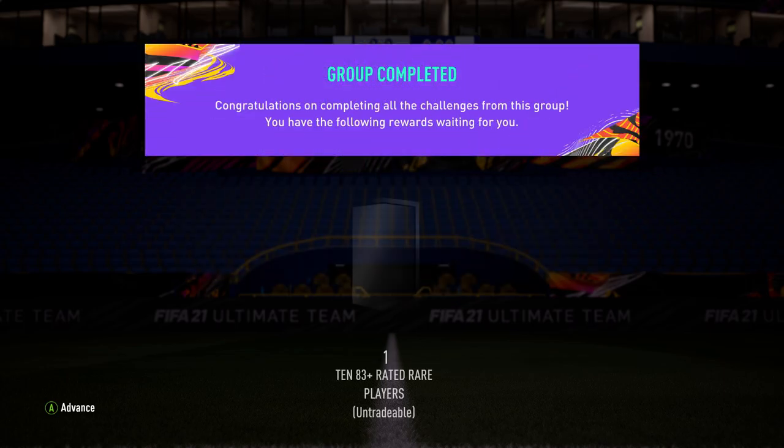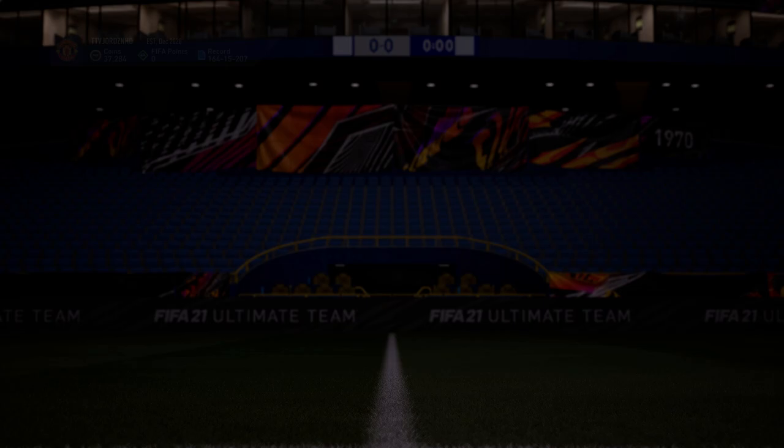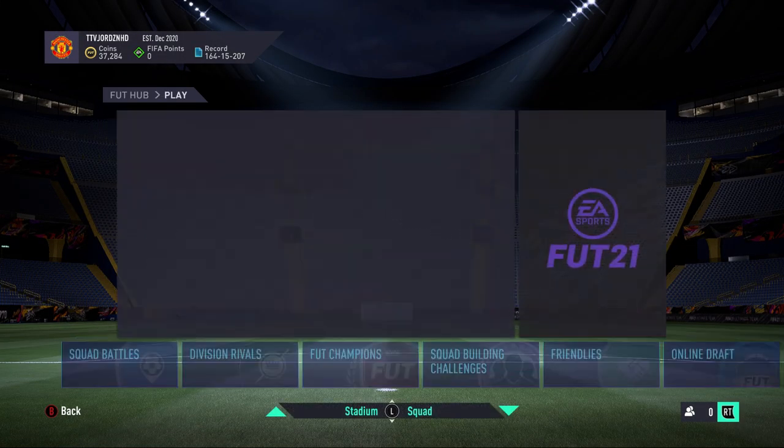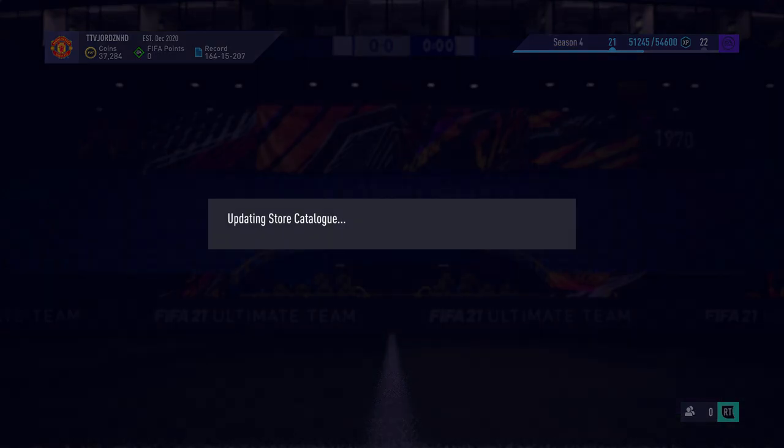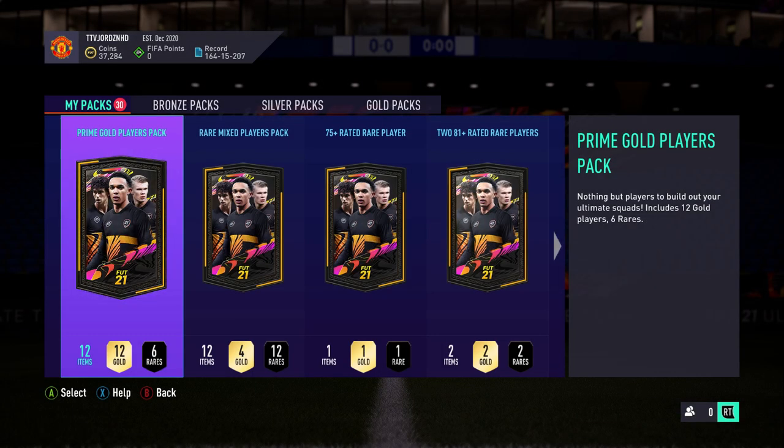You guys might be wondering, Jordan, are you going to be opening that now? No, and I'll tell you why. Tomorrow is fut-birthday. I've been crafting packs and we are up to 30 packs now crafted — I'm not allowed to touch them. It's hard for me not to touch these purely because I love opening packs. We've also got 30k coins which I'm going to use on packs if they release like 25k packs or something, even a 35k pack. We've got the coins for it, so just saving them just in case.